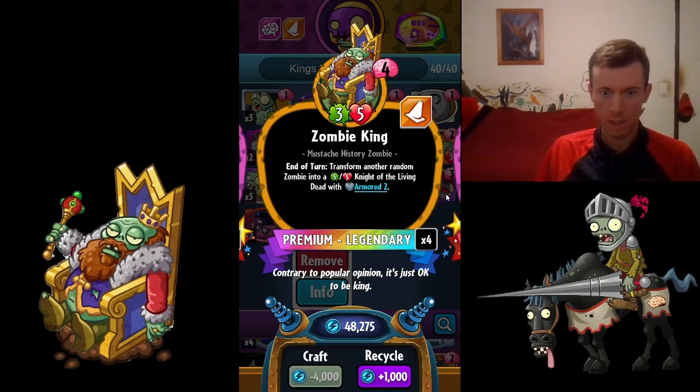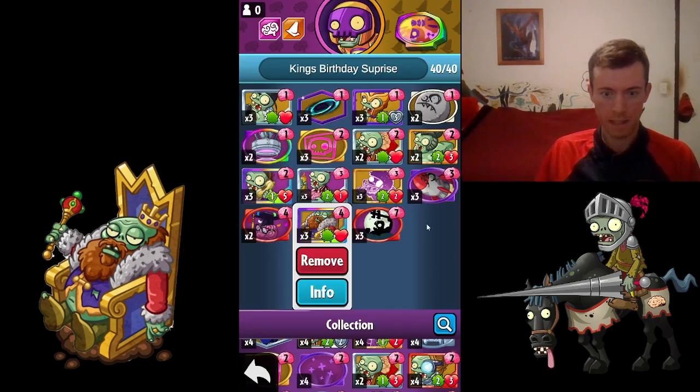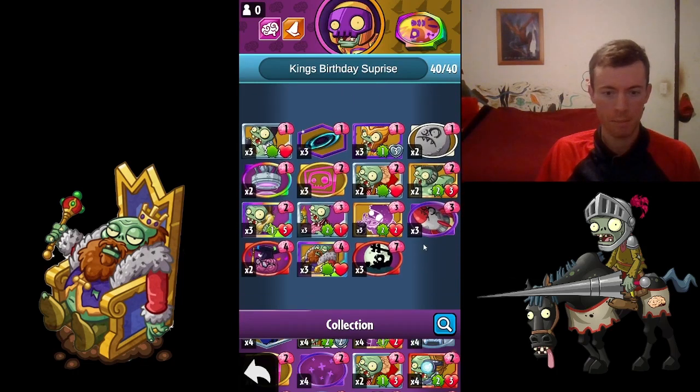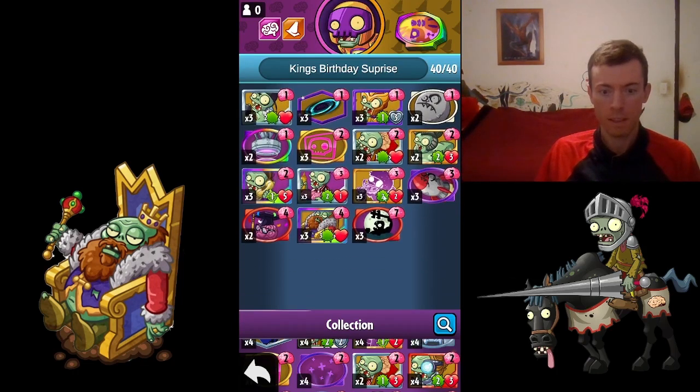Today I'll be looking at a sports-type deck. If you are new to this channel, welcome. If you don't know what this game is about, I'll explain it in just a moment — it's very similar to Marvel Snap. It has 40 cards in the deck and you get to choose zombies.